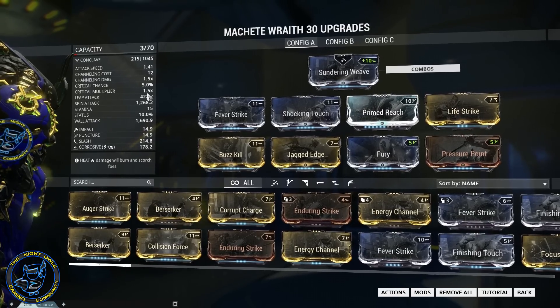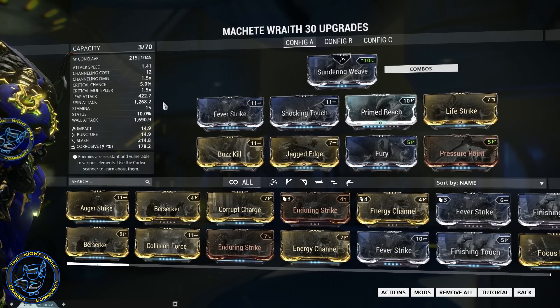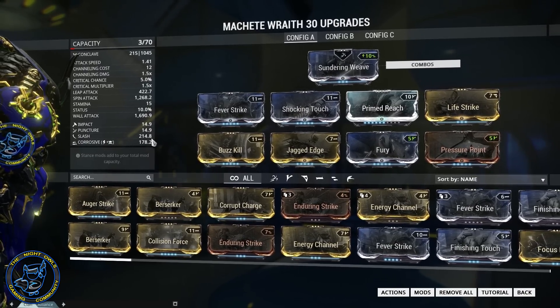We're getting some nice spin attacks, and you can do some pretty good spins with the Sundering Weave stance. And again, we're getting a decent Slash and a really decent Corrosive in here as well.